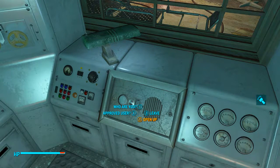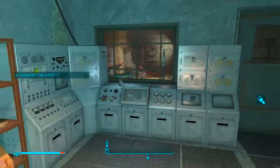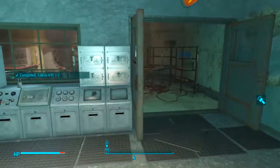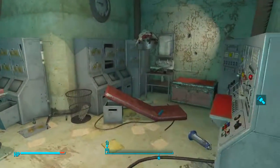Now this is very important — you can either get past a medium speech check to convince this AI to open up the doors and let us into the room we need to enter, or you can bring Nick Valentine with you and he will be scanned and recognized as a synth, and then KYE 1.1 will open the door trusting Nick Valentine. Once either of those has been done, the doors will open and we can head through. At the back of the room, next to the steamer trunk on a table, we will find December's Child.